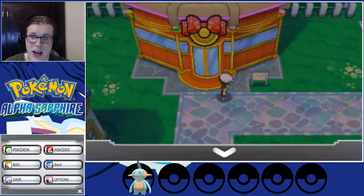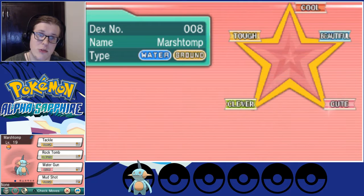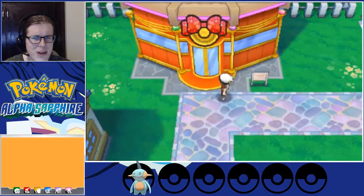Let's take a look. You can check on your Pokemon — go to the summary and the second page. You can see we have tough, clever, cute, and tough stats. Which means, of course, we have to take a tough contest because that'll give us the best chance.